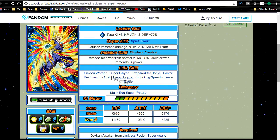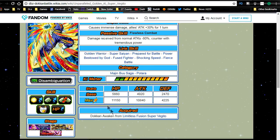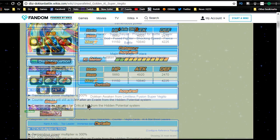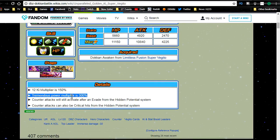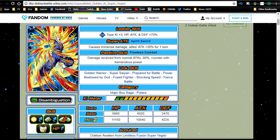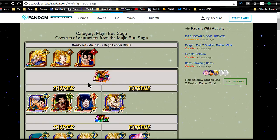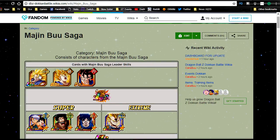His link skills are Golden Warrior, Super Saiyan, Prepared for Battle, Power Bestowed by God, Fused Fighter, Shocking Speed, and Fierce Battle. He's part of two categories: Majin Buu Saga and Potara — Potara is not a Dokkan Fest exclusive category but it is a category, and Majin Buu Saga is a primary one. His max stats are approximately 11,000 HP, close to 11,000 Attack, and 4,200 Defense, with a 12-Ki multiplier of 150% and a Tremendous Power multiplier of 300%. He's a pretty damn useful unit overall.